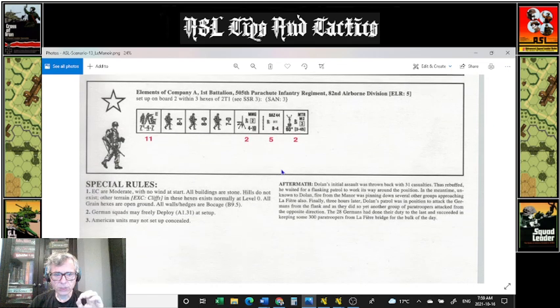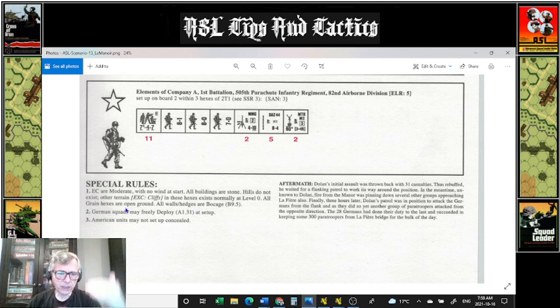What's important to note in this scenario is, first and foremost, the terrain SSR — all walls and hedges are bocage, and there's only open ground. For some trivial matter, the units start on another board, and there are no hills, which is completely insignificant to the scenario. The other important thing is, if you read the aftermath, you'll get a hint as to how to win the scenario. Basically, unbeknown to Dolan, the leader of the American forces, other units were pinned down by the same German machine gun fire, but a couple of elements managed to flank the Germans and ultimately neutralize the objective.